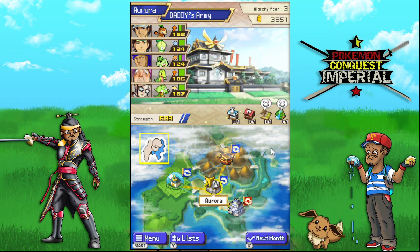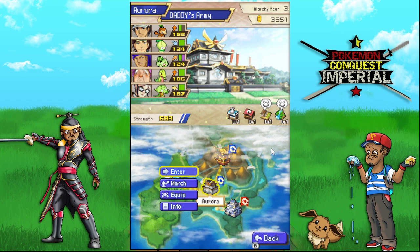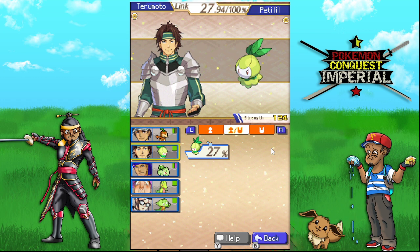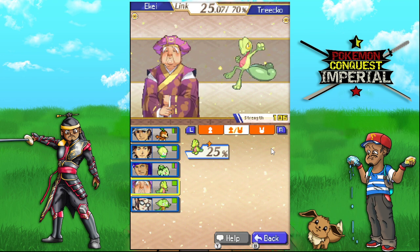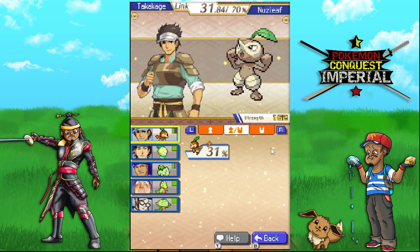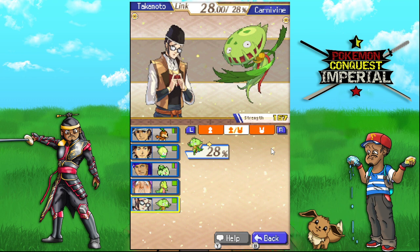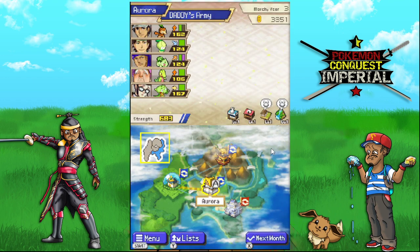I was also able to acquire some more grass trainers. I got a Treecko, and I got really lucky - I managed to find a Totodile which has a hundred percent link with the facility, so this thing's definitely coming with me for a good while. I also got a Bulbasaur, which I'm guessing is a custom sprite. I already have the Nuzleaf, and the Treecko is at 70% link.